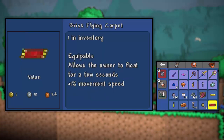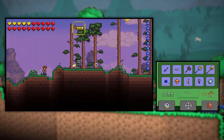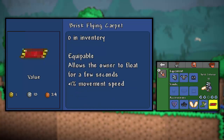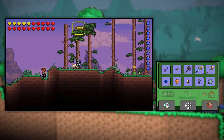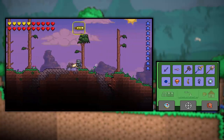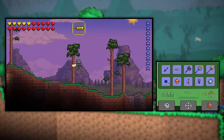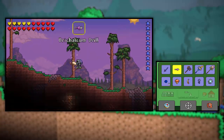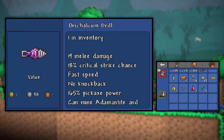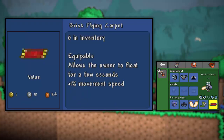I want to see how this flying carpet works. Do I equip it? I do, apparently. How does it work, I wonder? It says I have it. It allows the owner to float for a few seconds. It didn't work — it's not working. Maybe I push a button. I have no idea. I don't think it works, but I'm gonna keep it anyway because it seems important and I might have to combine it with something eventually.